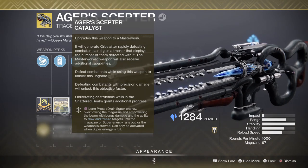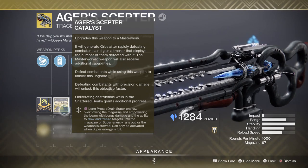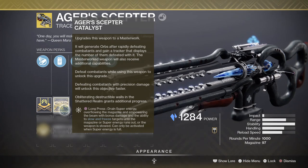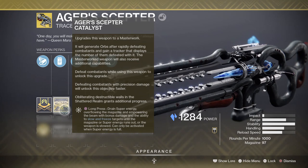That is it for how to get Agur's Scepter's catalyst. Thank you guys so much for watching. If you have any comments, concerns, or questions, drop them down in the comment section below. If you like the videos, give me a thumbs up so I know what content you're interested in. Drop me a subscribe and hit the notification bell so you can stay up to date with all the videos. I'll catch you on the next one, guys.